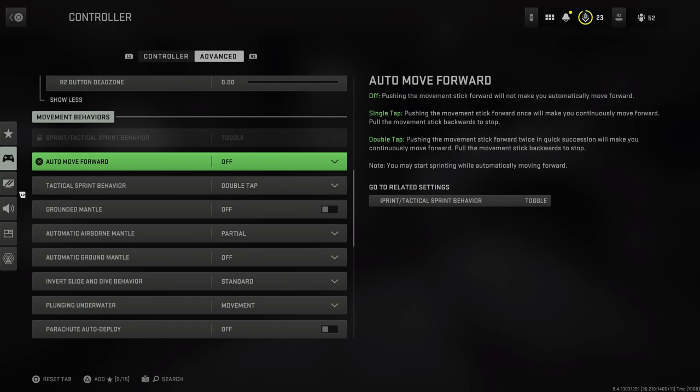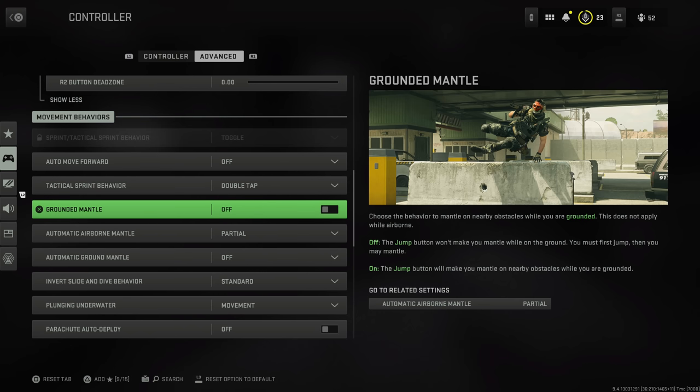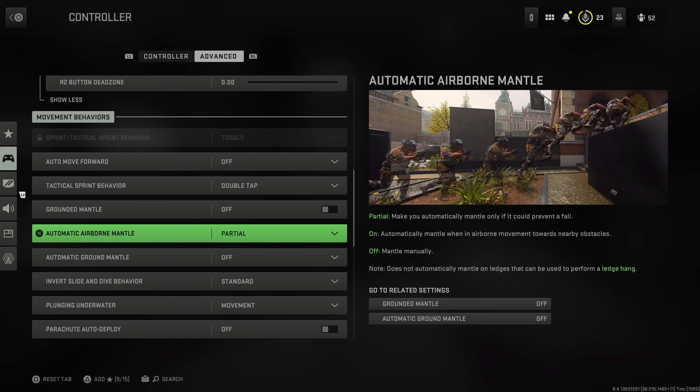Getting into movement behaviors — auto move forward, I'd turn that off. Tactical sprint behavior: keep in mind what you have automatic sprint set to. One thing I'd definitely turn off is grounded mantle. While it might be nice to mantle something in combat as you're running toward it, if you're on a rooftop and try to mantle up on the edge, it can mantle you over — which you don't want. Having control over that yourself is better. Automatic airborne mantle I keep on partial.